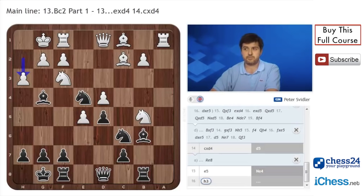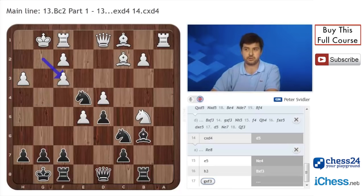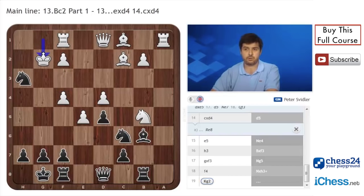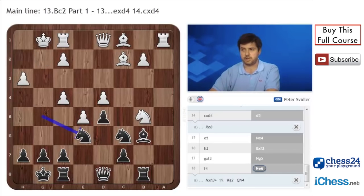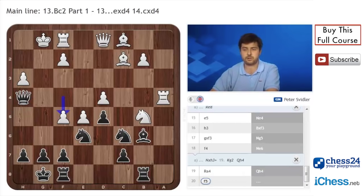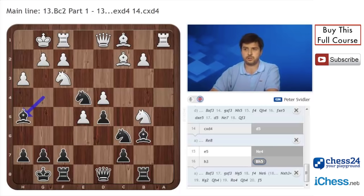h3 Bh5 will most likely transpose to what we will be discussing later. It's notable that taking on f3 and going Ng5 is not quite good, because after f4, taking on h3 and Qh4, after Qf3 the knight obviously gets lost. And if you play Ne6 instead, after Ra4, Qh4 and f5, the complications don't seem to work out as well for black as you would have liked. So Bh5 in this position, Ra4 will transpose to what I think is currently the main line.